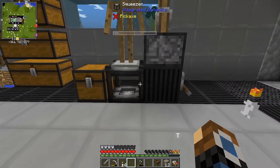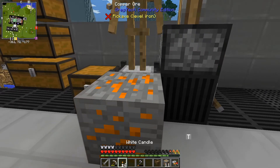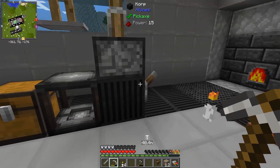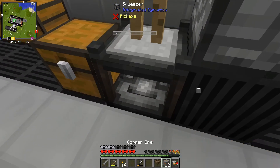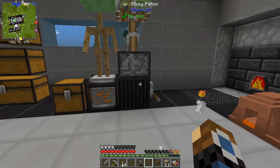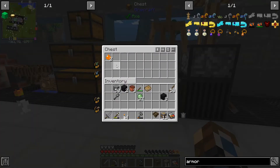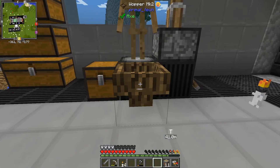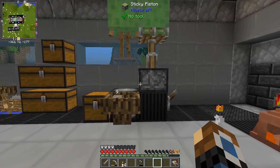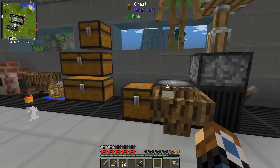We can stick a piece of ore in — and apparently it jumps up and down a little bit anyway, but that works just fine. It sticks the output into this chest. So we can put one of our wooden hoppers in, stick some ore in there, turn this thing on, and it will produce us a bunch of dust from our ores.